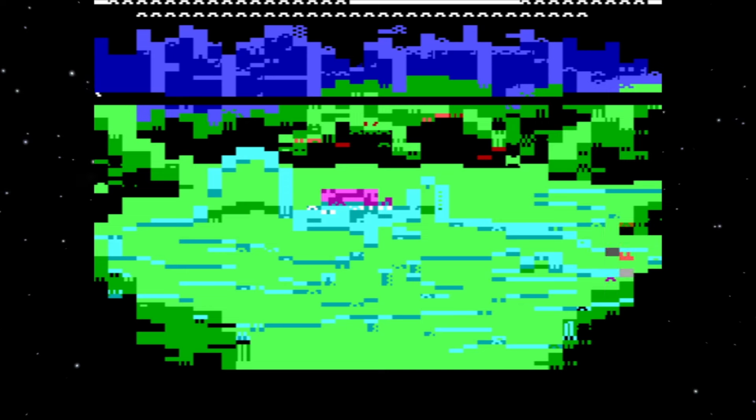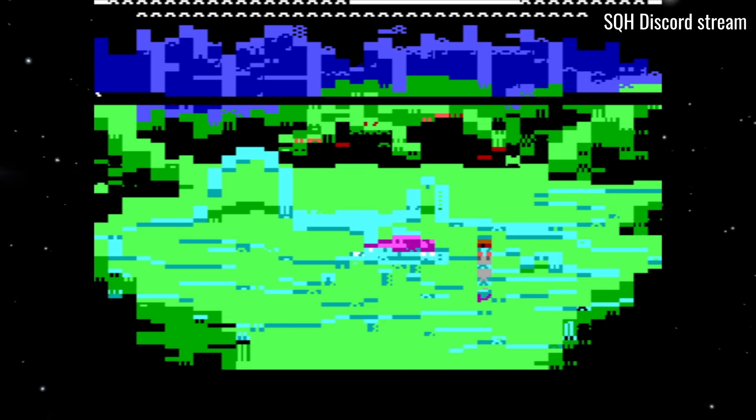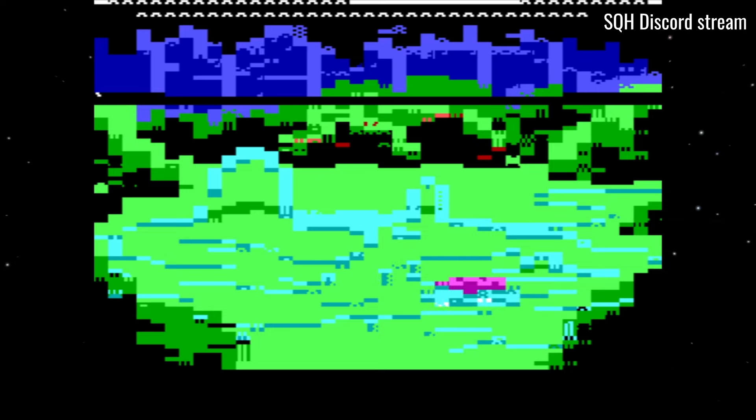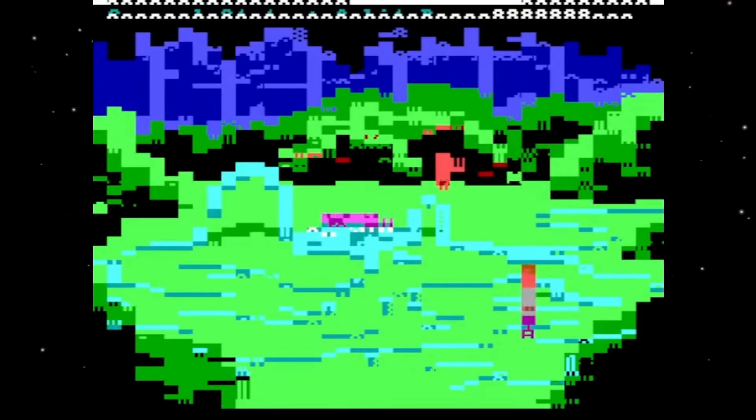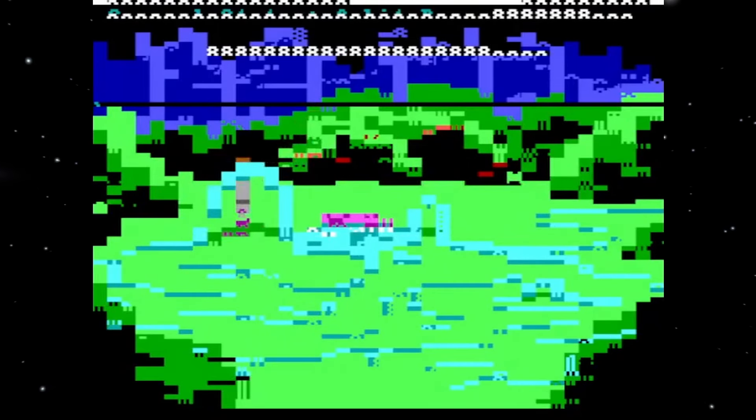If you thought the infamous root monster in Space Quest 2 was unfair, check this out. That's going to be tricky. Maybe I just YOLO it. I made it! Space Quest speedrunner Santa Claus actually took a crack at this and managed to do a flawless back-and-forth run without save scumming, but that man is a practitioner of the dark arts. But we can do even worse.